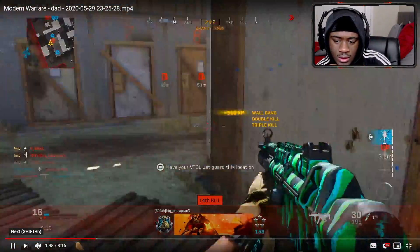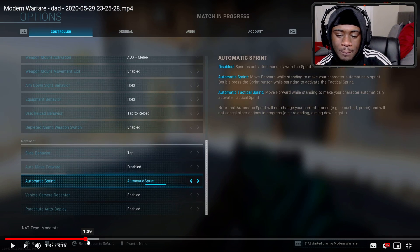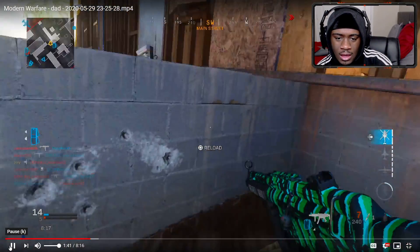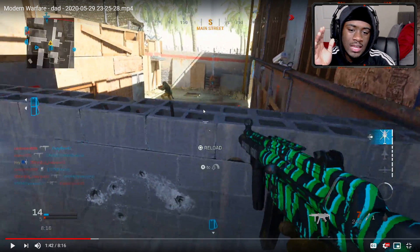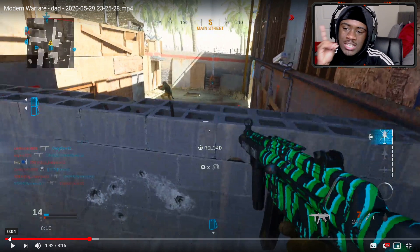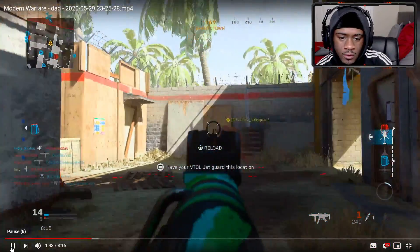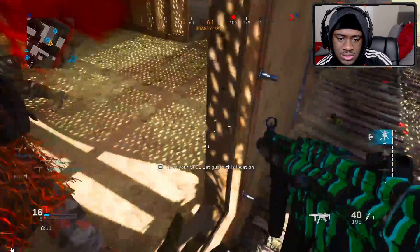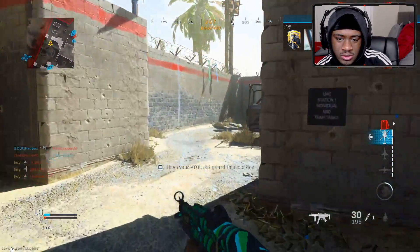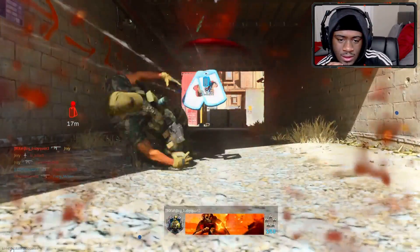Nice reload. Now what I thought he should have done, just to be safe — he got away with it, but usually some games you won't be able to do that every single time. What he should have done was basically just stayed on his head and easily picked up that kid right here. Because usually once you drop down, it only takes one mistake and the guy could have easily had a shotgun — boom, just like that. But it worked out in his favor. He got his VTOL Jet up — this man's a rusher, a nice little pick-off right there.